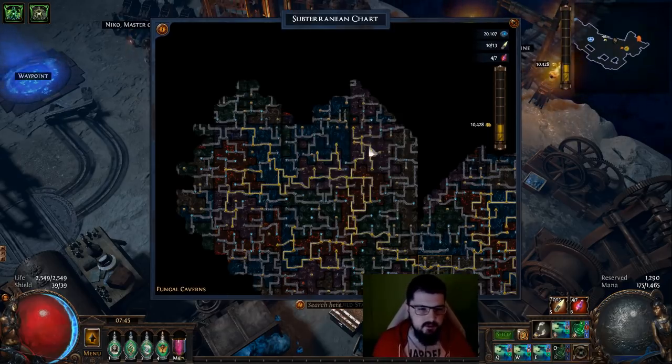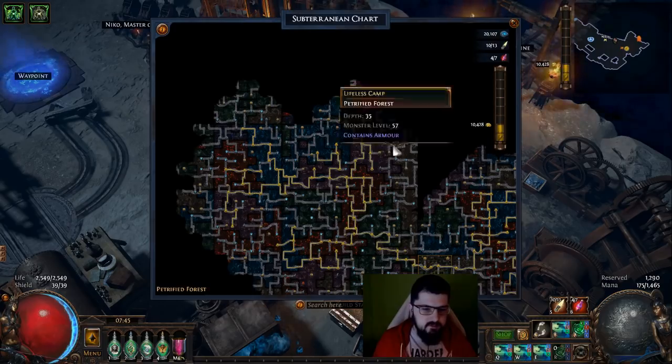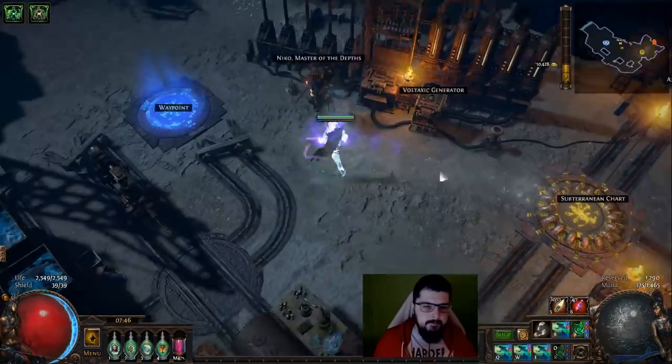Pristine and prismatic cells sell for roughly 5C each. The dense cells go for 10 to 12 depending on how much stock you have. The shuddering cells sell for 7C, and the perfect ones sell for 4 to 6C depending on your stock.